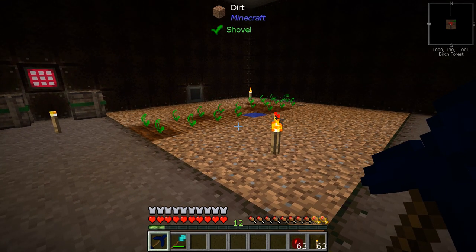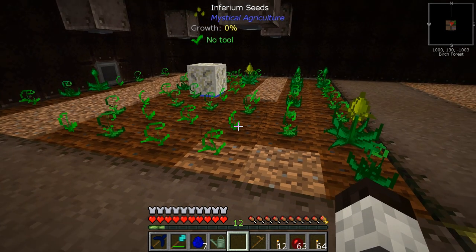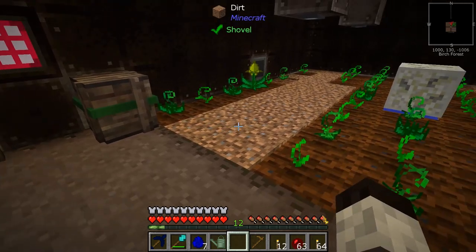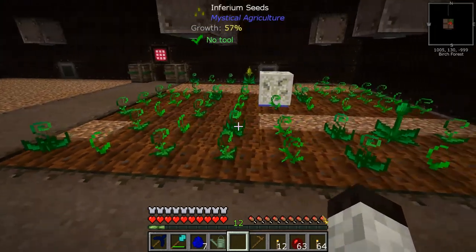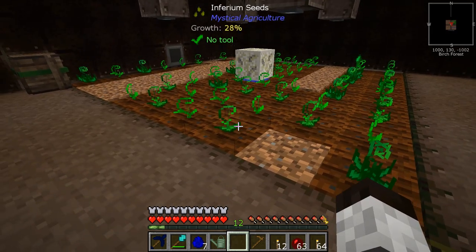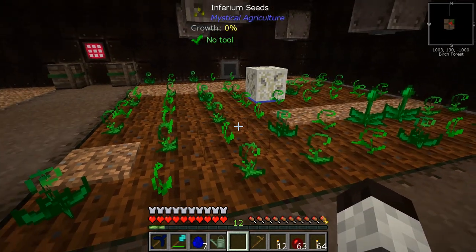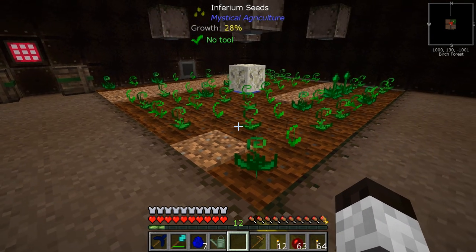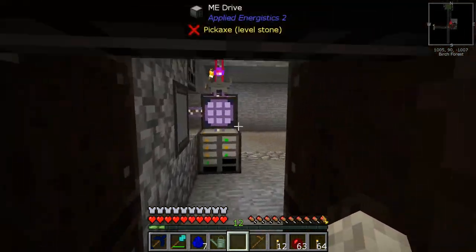This is going really slowly and I'm not getting any seeds back, which means I can't replant — I have to wait until I accumulate eight essence to get one seed, and it still grows slowly. This may not be the optimal way to do this. I'm going to try the garden cloche while this sits here and grows. The garden cloche is a device that allows crops to grow faster in a single-block setup, so let's go downstairs and try that.